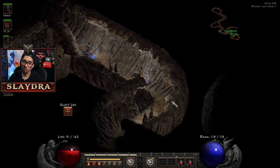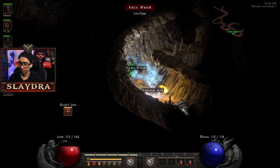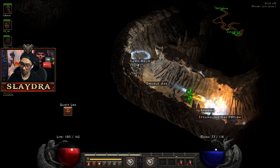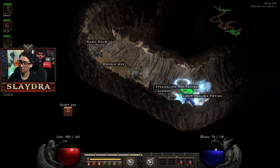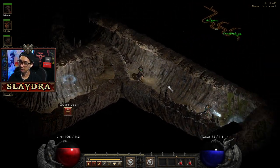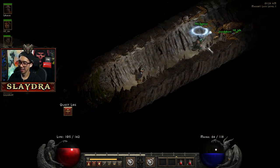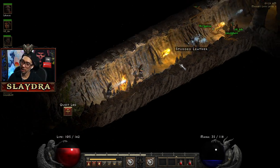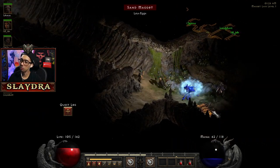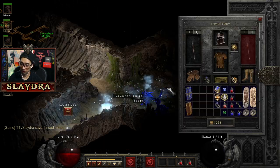Ideally most of us are sorceresses, but there is a paladin and an assassin in our group. If you think about it, the person in the front gets all the items but also gets to die and drop all their gold. When they die and you pick up the gold, it does share the gold to everyone — that's how it works in a group. You do share gold but you don't share loot — basically it's every man for themselves for loot.